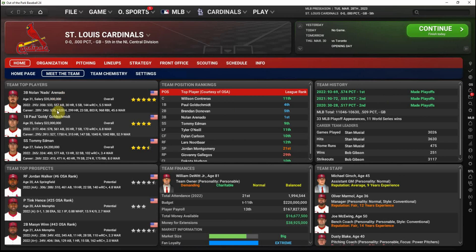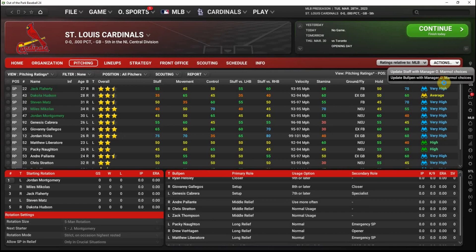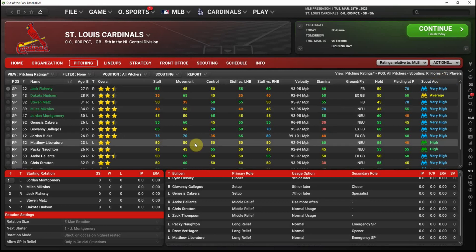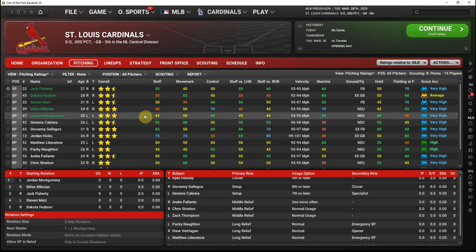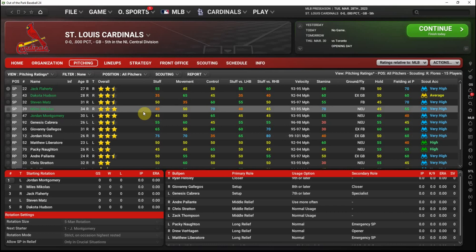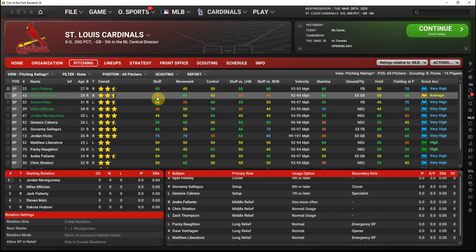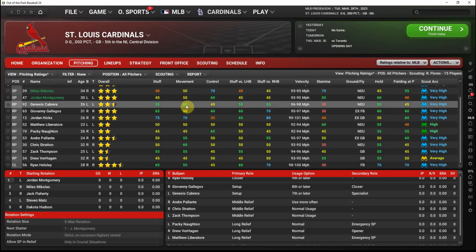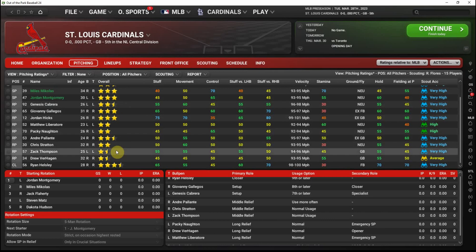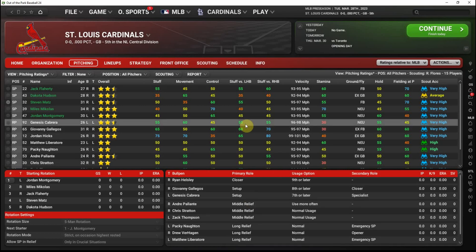Also recommend going in and taking a quick look at your pitching staff. You can ask your manager to update their choices. With the Cardinals, we see what was alluded to on the previous page: Jordan Montgomery and Mike Mikolas are your top two starters, and it gets weak after that. Jack Flaherty has below-average movement and will probably give up some homers. Dakota Hudson doesn't have very good stuff. Steven Matz has pretty brutal movement. Definitely not a great rotation, and not a good bullpen either.